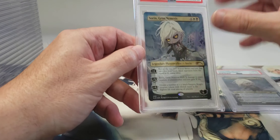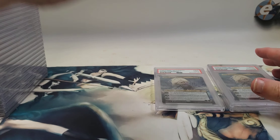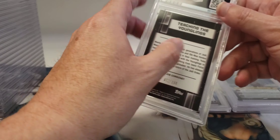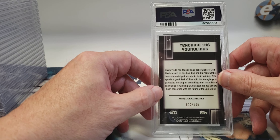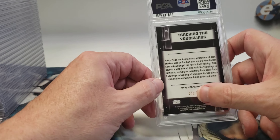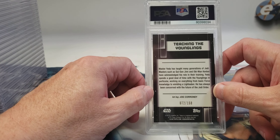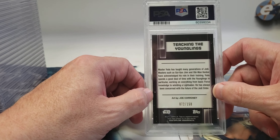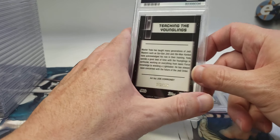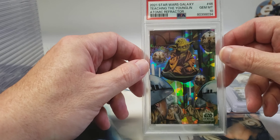This one got a 10, so two out of three. The next card is the only non-gaming card — this is my card. I had two of the exact same Atomic Refractor, just different numbering. My hope was that they'd both get tens. The first one got a 10. If this one also gets a 10, I want to sell whichever one has the higher serial number. This one is 72 out of 150.